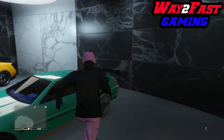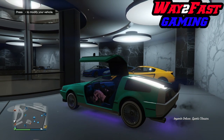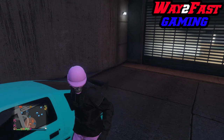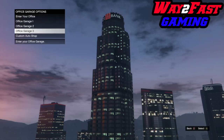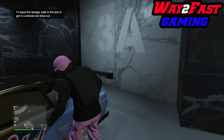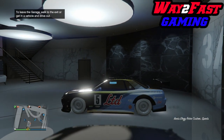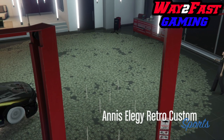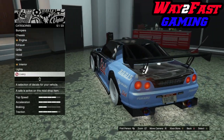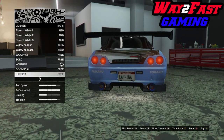Once you've done that first glitch setup, you just rinse and repeat. Bring your Deluxo or Oppressor out — there will still be no tracker on it. Hop back into your Elegy Retro Custom, hit right on the D-pad to go back into the mod shop, change the number plate, hop out of the vehicle, hop back in, go back to your office garage, and you've got another dupe. We're making a million dollars every two minutes.